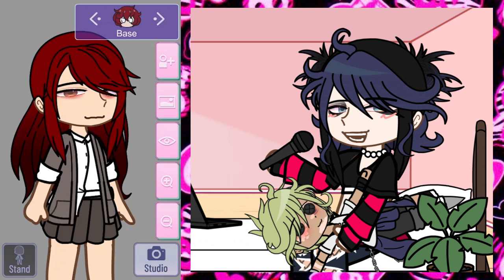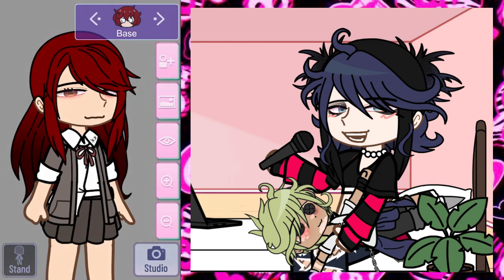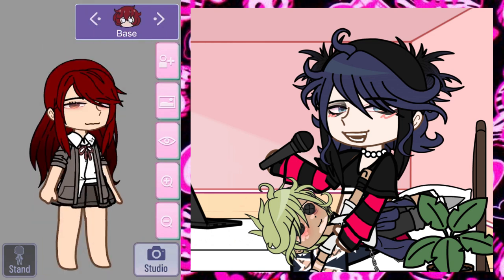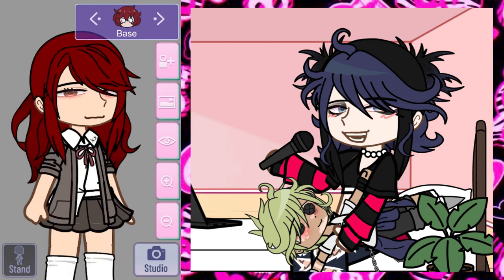Spoiler — since Ryoko is Junko, I gave her freckles. I had canon that Junko has freckles she covers up with makeup, and I don't really think Ryoko would have to cover them up. Originally I kind of wanted to give Ryoko curly hair, but the more I stared at the pin straight hair in the official art, it kind of fizzled out. I was also sort of tempted to give her socks that went over her shoes to nudge at the gyaru fashion Junko uses, but I decided against it — I didn't really like how it looked, plus I used the pant extender item way too much as is.